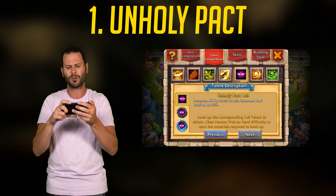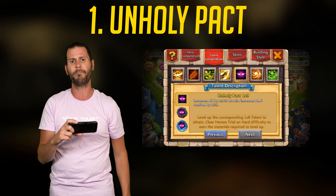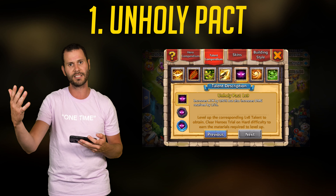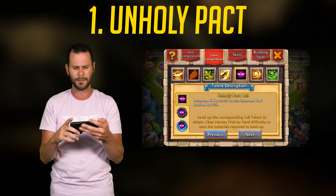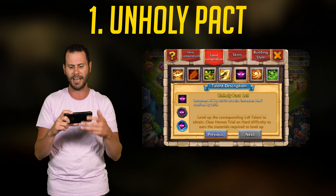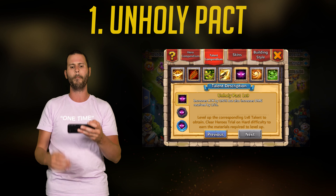You can see here we got increases attack by 190%, but also increases damage received by 15%. Well, that 15% increased damage received completely cancels itself out — it's useless because he only receives a certain amount of damage. So you just get that increase of 190% attack. Absolute beast mode.